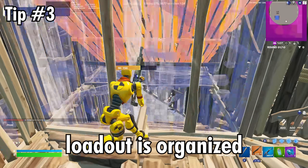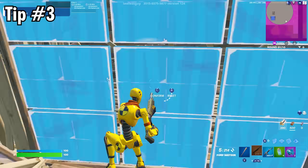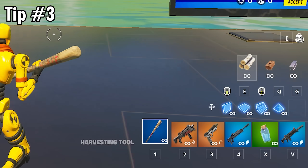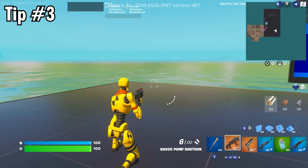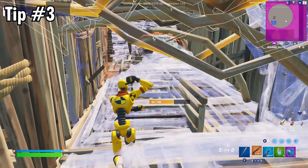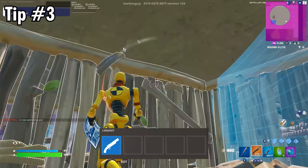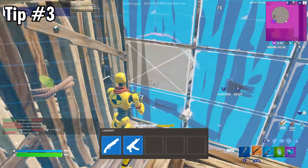Tip number three is to make sure your loadout is organised in an optimal way for playing controller. As you know in Fortnite, your loadout has five slots for weapons and items, and you need to be able to switch through them effectively. On keyboard and mouse this is not a problem, but on controller you have to use the bumpers to switch through your loadout one slot at a time. Your first slot should always have your shotgun in it, and your second slot should generally hold your spray weapon to follow up with after using your shotgun, because it's simply one click away.